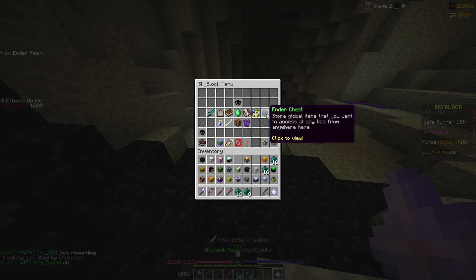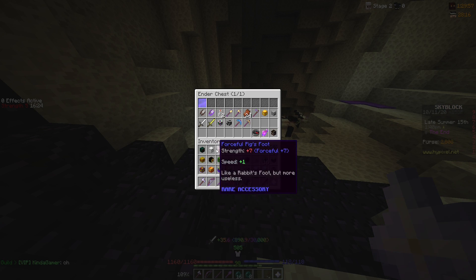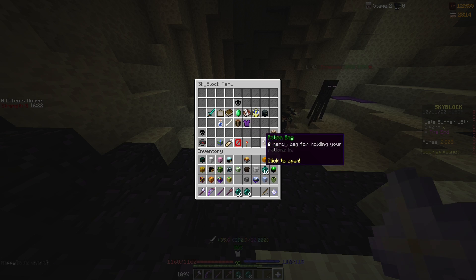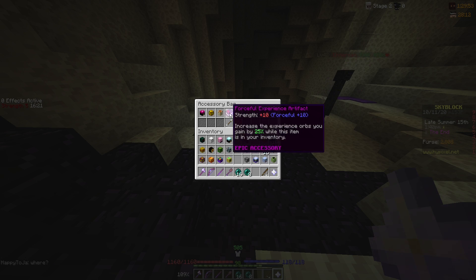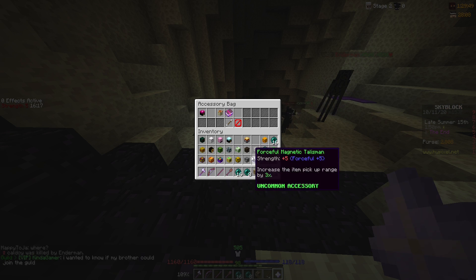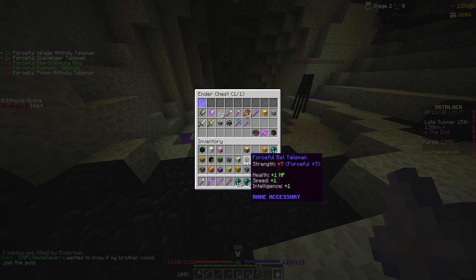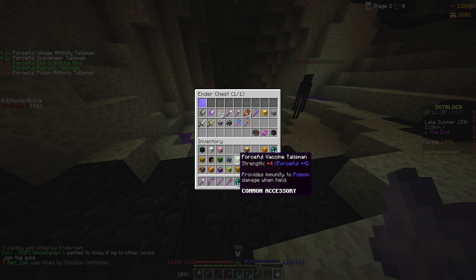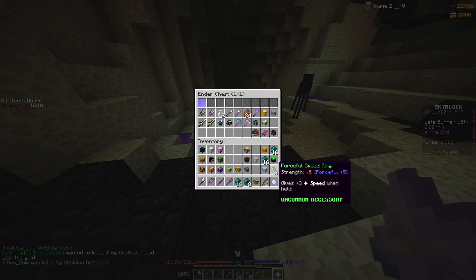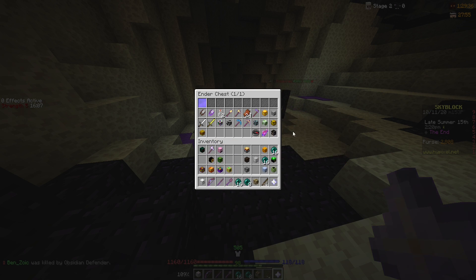So we have 14k damage. I can put some of my talismans away to have more space in my inventory. That has put me down 250k, so I can put a few more away — trying to put away the common ones. Are there any common ones in my accessory bag? Yes. So we shall put them away and hopefully that won't reduce our damage too much, but it will give us some more space to work with for collecting items.